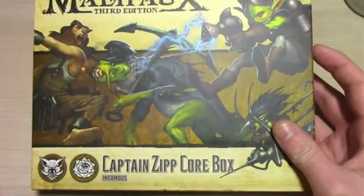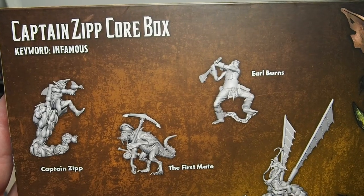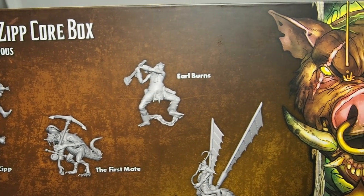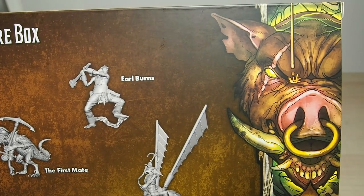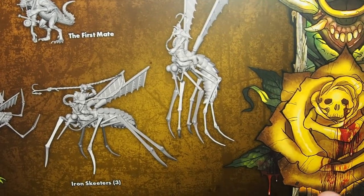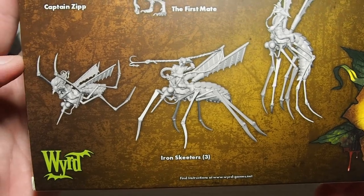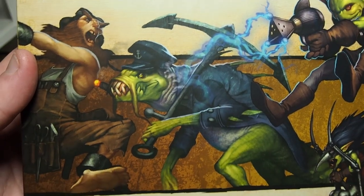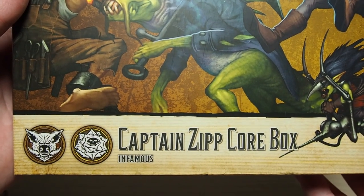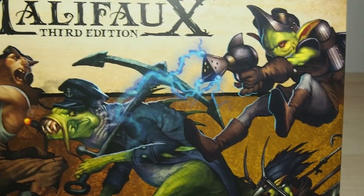Let's look at a specific box. In the Captain Zip core box, which is the one I have, you get Captain Zip which is the master, Earl Burns which is his totem model, the First Mate which is his henchman, and three Iron Skeeters which are his minions. All these models are of the Infamous keyword, which is Captain Zip's keyword, so they all fit together in gameplay terms and have synergies that make them work together well.